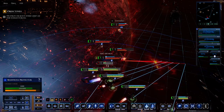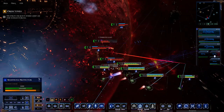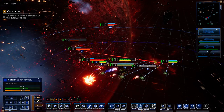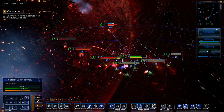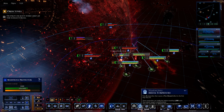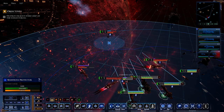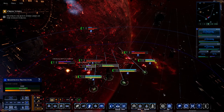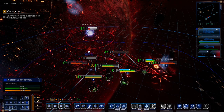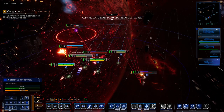Oh, we have a mutiny — and we lose an escort ship, it's gone for good. That's unfortunate. We lost another escort ship to another mutiny event. It's not ideal, but let's continue on. Ramming does a tremendous amount of damage.